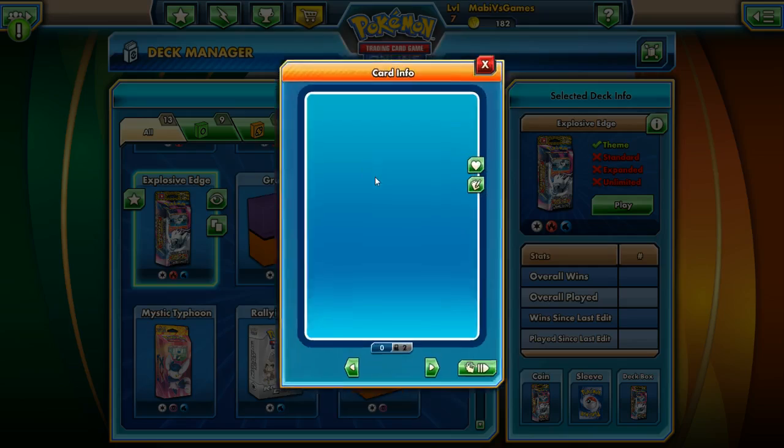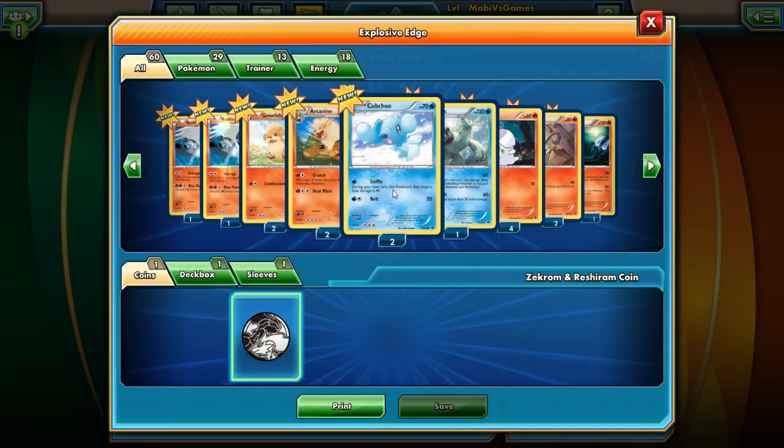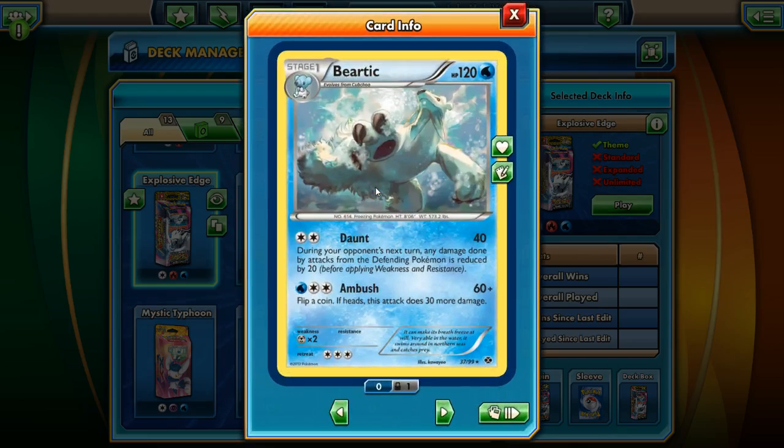And then we have Kubchoo. Sniffle — this Pokemon's Belt attack base is 40 during your next turn, so Belt will do 40 instead of 20. Weird. And then it evolves into a Beartic. Daunt — during your opponent's next turn, any damage done by attacks from the defending Pokemon is reduced by 20 — and Ambush, flip a coin, if heads 30 more.